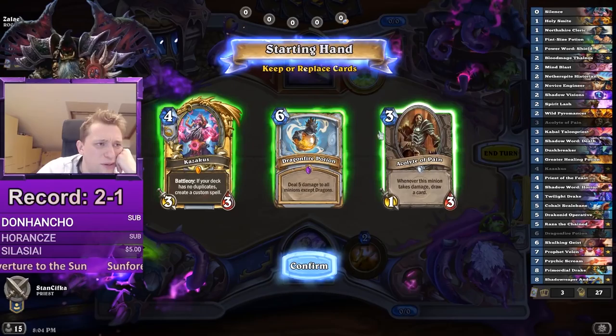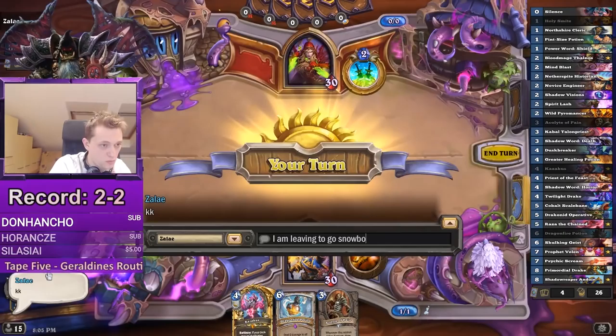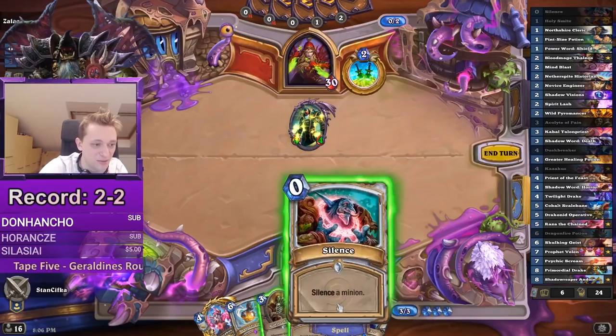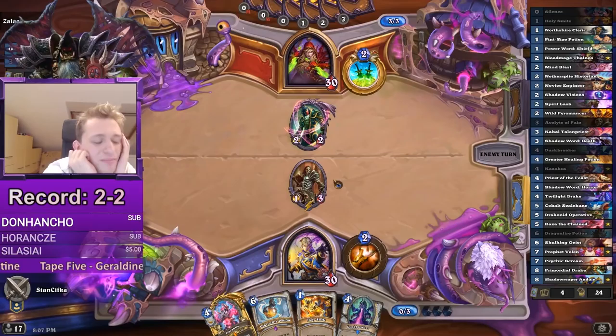Final round! I guess the Acolyte is pretty good versus Rogue — I like all of these actually. So 2-2 we are. It's good, we have Silence. It's actually pretty juicy because he cannot value trade the Acolyte, so I get a card back immediately.